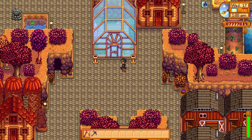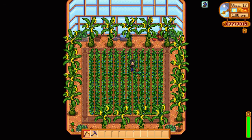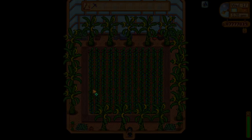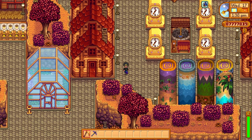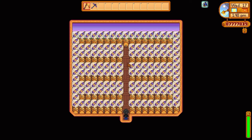Coming up here, we have my greenhouse. Just for the sake of profit, I have this greenhouse filled up to the top with ancient fruit. You'll probably notice there are no sprinklers — that's because I'm using deluxe retaining soil, so I don't have to water these at all. I've also got banana trees here that I got from Ginger Island. Over here we have six sheds in total — three on the left and three on the right — all filled up with kegs for the sole purpose of processing ancient fruit into ancient fruit wine. That's where another big chunk of money comes from.